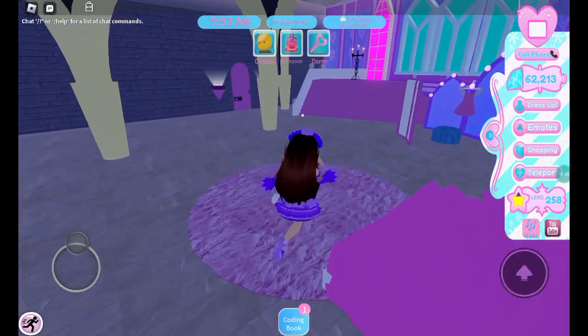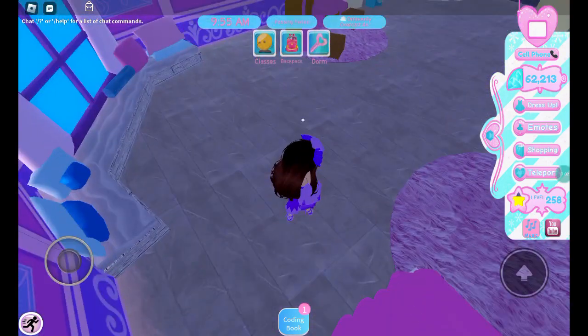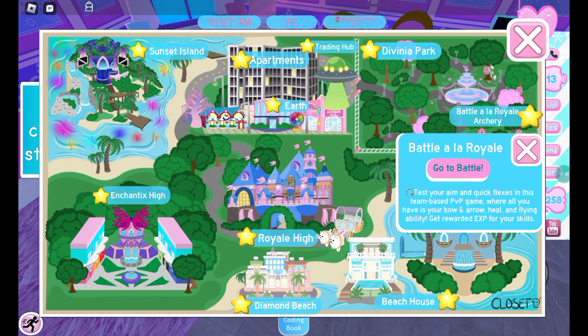I quickly collected all the diamonds, slept again, and you can see my level went up again. Now you want to go to Sunset Island — maybe do three to five rounds. You can go to a public server. Three to five rounds is good because even if you lose, you can still get 200 diamonds and 50 XP. A good one is also Battle à la Royale — it's quite hard but if you shoot someone on the opposing team you get a lot of XP, which raises your level, and you can get 300 diamonds again.